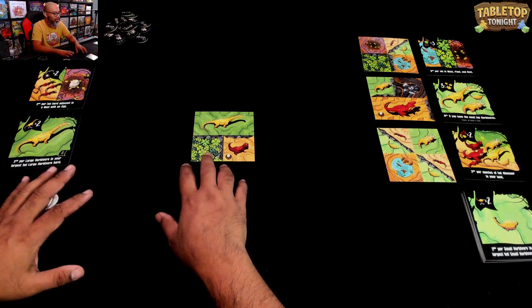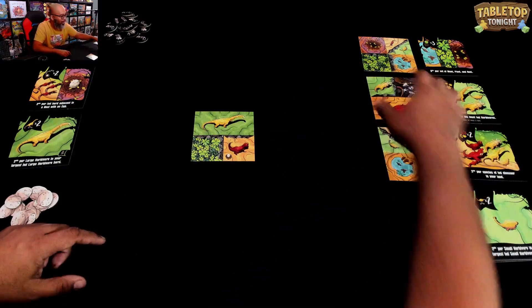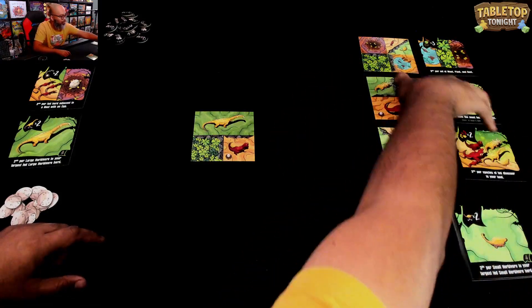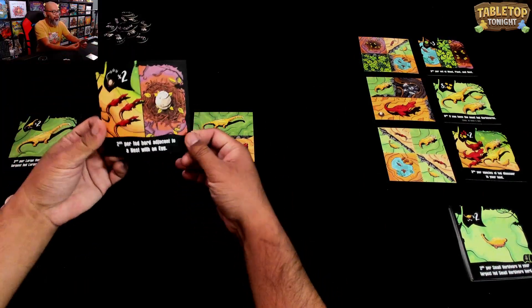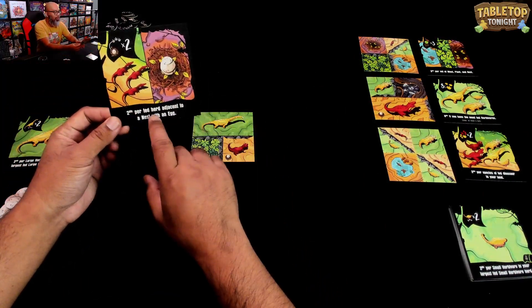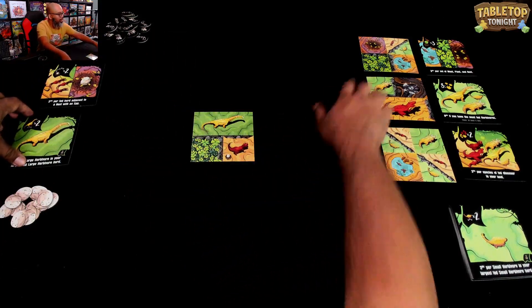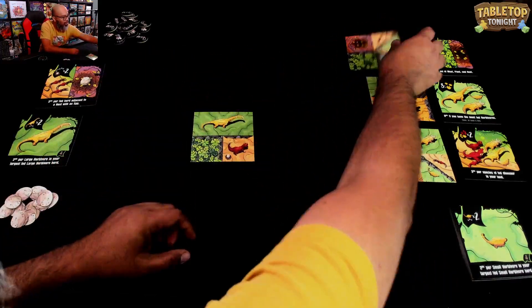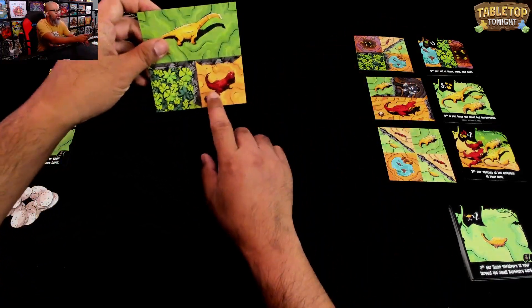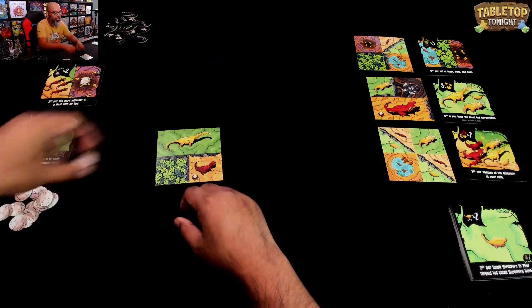On your turn, it's very simple — just like the multiplayer game, you're going to either take a land tile or a goal tile. Here's the stack, so these three are available. Let's take a look at what I'm starting with: two points per fed herd adjacent to a nest with an egg. There are some nests here — like this one — that are empty until you place a card with an egg on a subsequent turn, then you take one of the egg tokens to fill it.